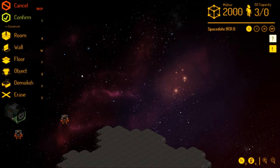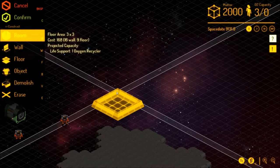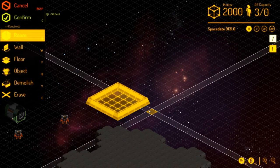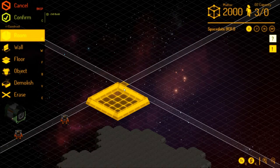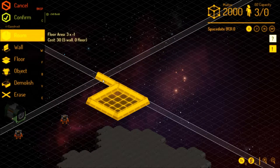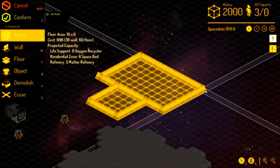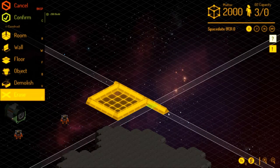Then construction — this is where you'll do all your construction. You must confirm everything before anything happens. So let's say we want to start with a room — we're going to start with a single room, let's go with a four by four. This is going to be the airlock room. This is the important part you have to remember: you have to have an airlock room in order to decompress from space.